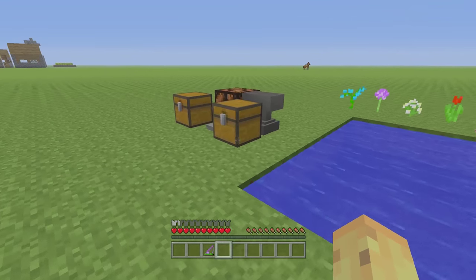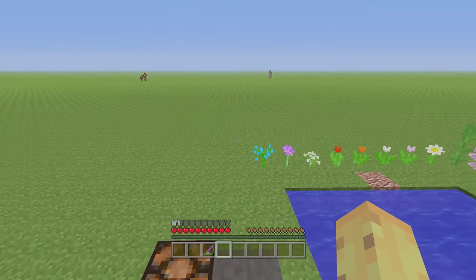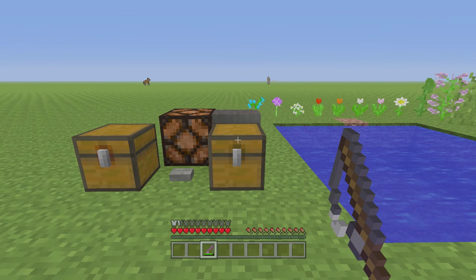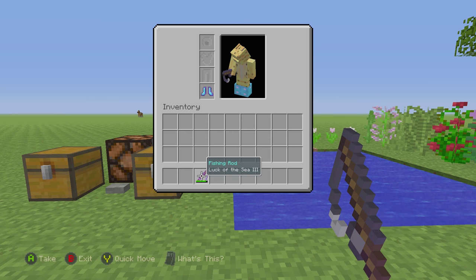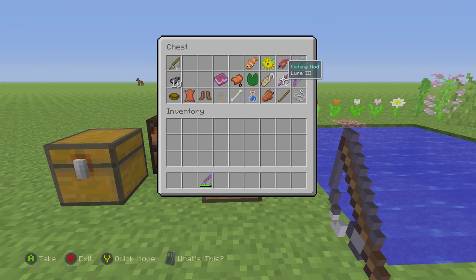So how do you actually get the good drops like name tags if you don't care about salmon? The real answer is you need enchantments on your rod. Enchantments are one of the big new changes that make fishing hard to understand. You read 'Luck of the Sea' and think it improves your odds of getting what you want, and you read 'Lure' and wonder if it makes fish come better — and there's a little truth to that, but it's complex.